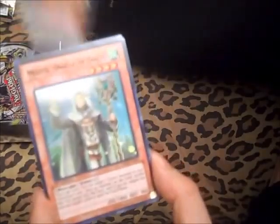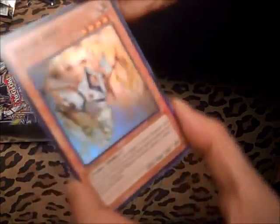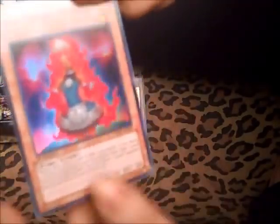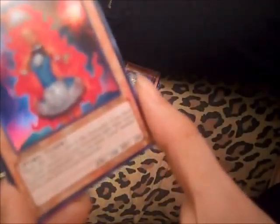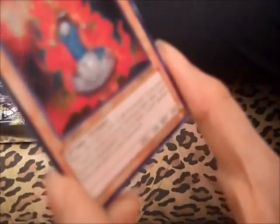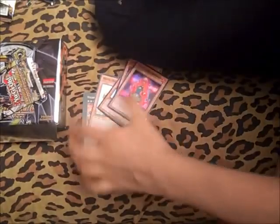Alright, second to last pack. Vylon Di Sigma again — yay! Musto Oracle of Gusto. Vylon Hept — yes, one of the ones that I wanted. Gusto Squiro. Haven't seen that before — it's a tuner, one star, and when it's sent to the graveyard, if you have a level in your graveyard other than this one, you can send a level from your deck to the graveyard. So more fueling the graveyard. Sounds pretty good.